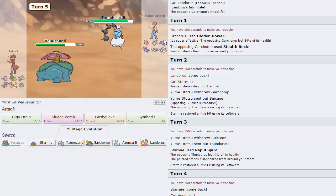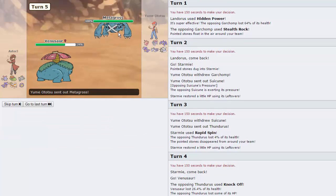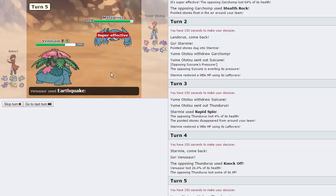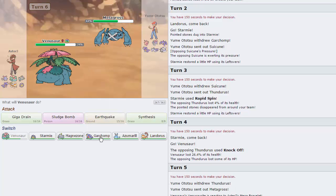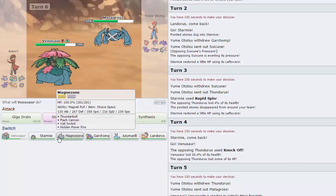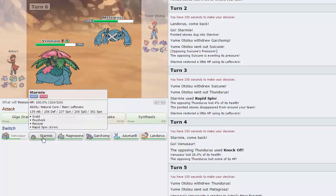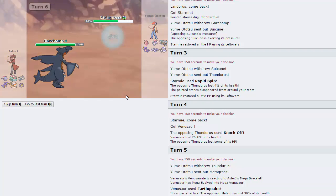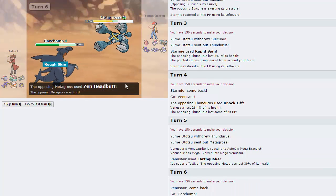I want to go for Earthquake because the most obvious switch to Venusaur would be Metagross, so I am just going to go for that. We do catch the Metagross — this is what EQ is also good for. It's not going to do too much, but it's going to weaken it a little bit and put it in range of Landorus's EQ or even Garchomp's. I'm pretty safe to go directly into Garchomp, try to give this thing some residual damage. He is going to Mega Evolve and go right for the Zen Headbutt.